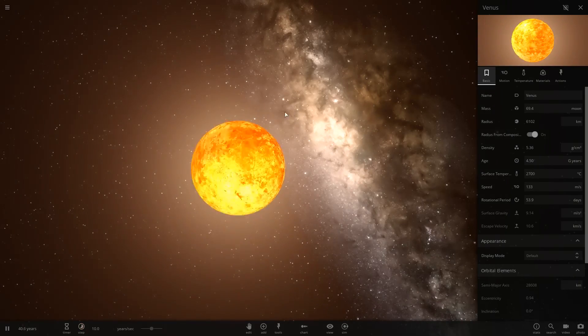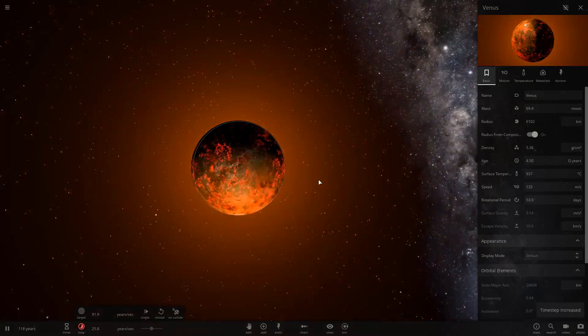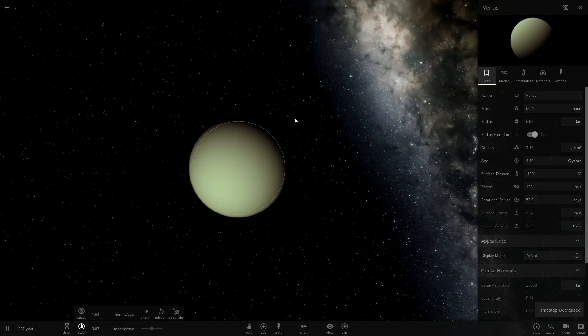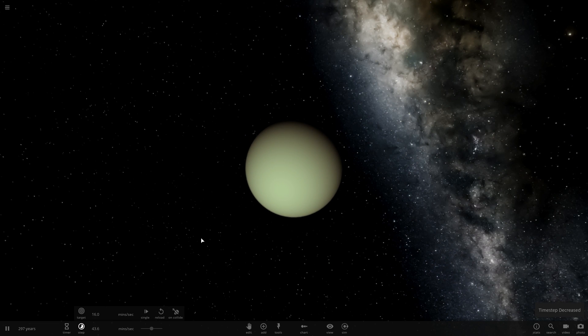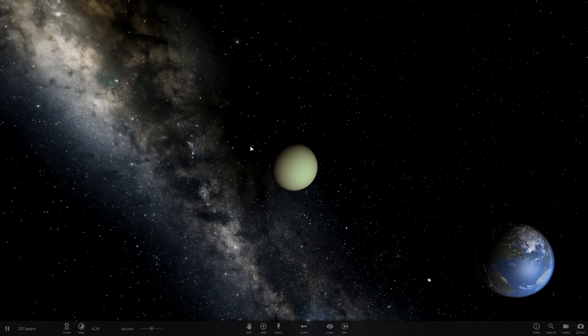There it goes — it gets a little bit darker. The glowing is beginning to stop, and now it is kind of frozen. We went a little bit too long, but it's okay — we are going to warm it up again with Earth. Because Earth is the third planet from the sun, believe it or not.